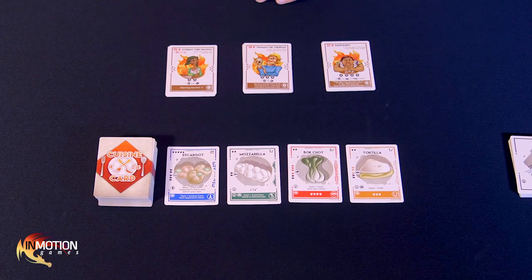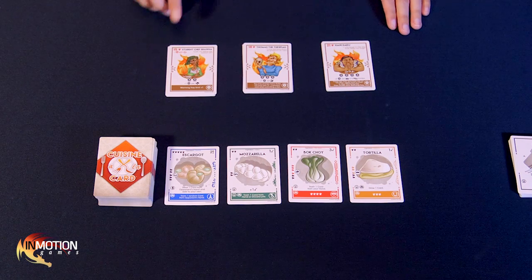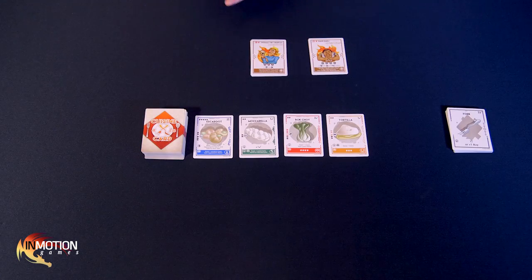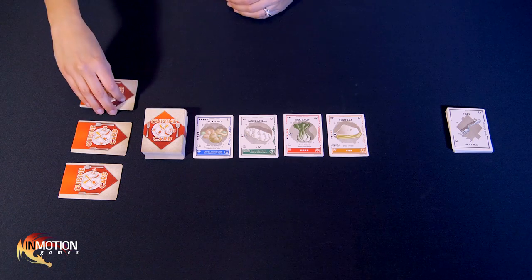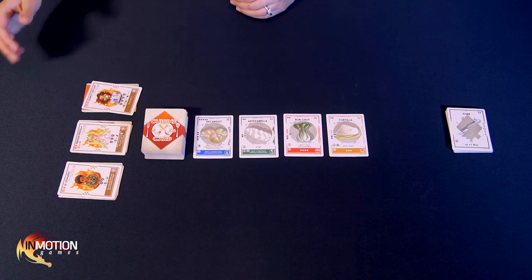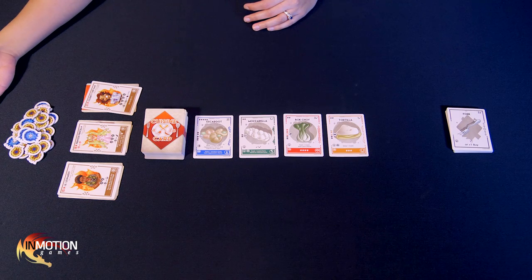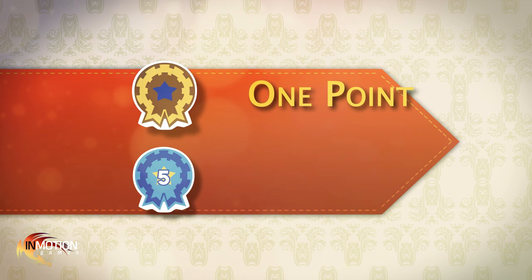With the marketplace in order, it's time to assemble our panel of judges. Gather all the judge cards and separate them based on their meal point requirements: 15, 18, and 21 point judges. Shuffle each stack and place them face down where all players can see them. Turn over the top card of each stack to reveal the starting judges: Little Leonardo, Princess Priscilla, and Celebrity Chef Sammy. Take all your medal tokens and place them near the judges. Gold medals are worth one point and blue medals are worth five.